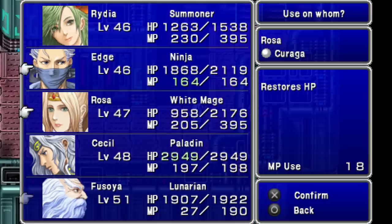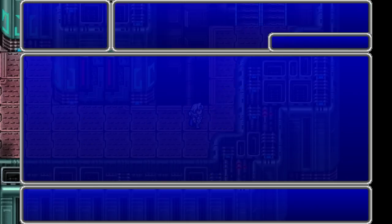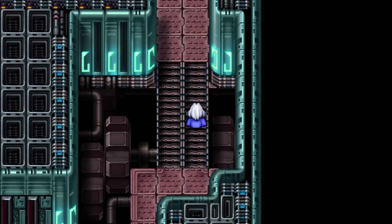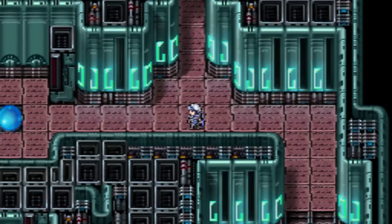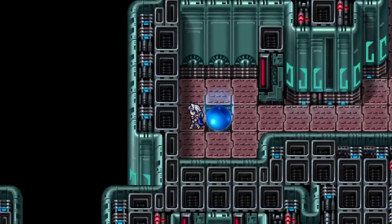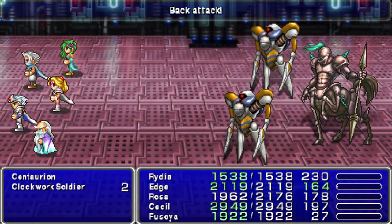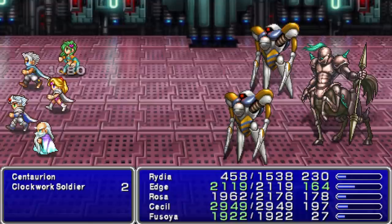Now I think I can just save and run from everything, unless it's another Clockwork Dragon. But too much momentum, and I've got a back attack. Screw you, game.